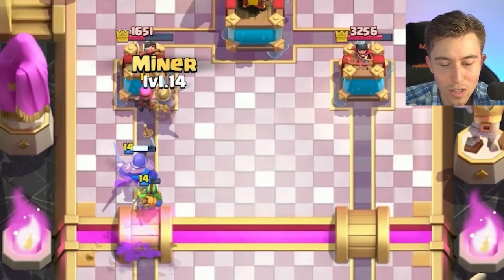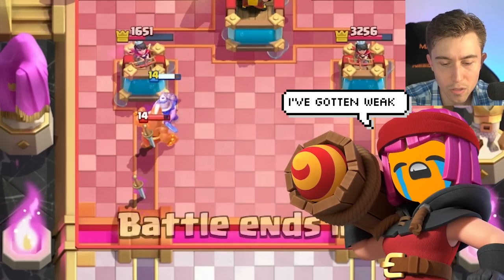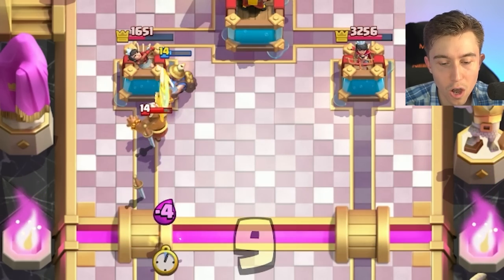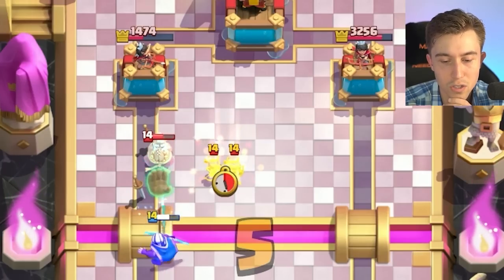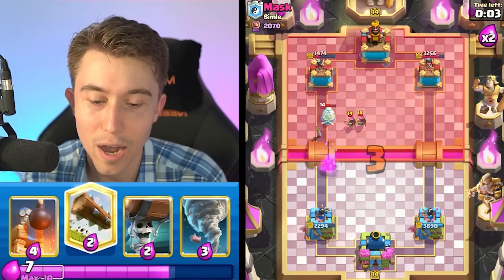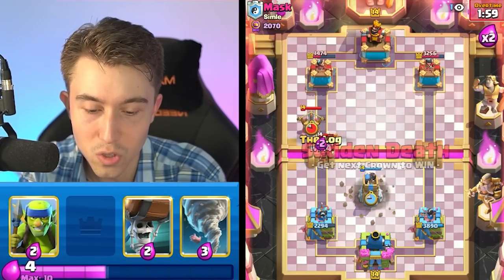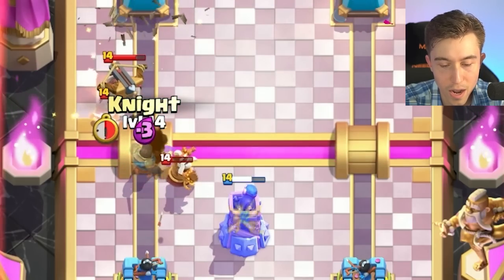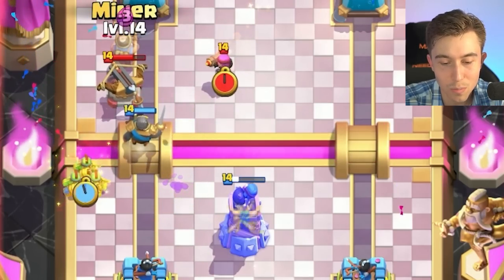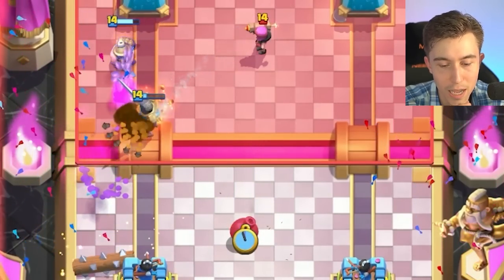If I can snipe the Firecracker, that would be a vibe. How is the Firecracker missing all of our units? If I Magic Archer early on, that will force out the Monk ability so he can't use it on top of the Bomb Tower and Magic Archer tanking for the Expo - we prevented him from getting that value. Now we can Log to finish off the Archers, then Knight, and Spear Goblins with Miner.